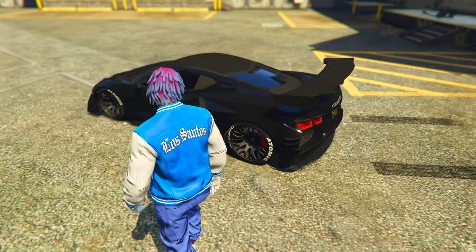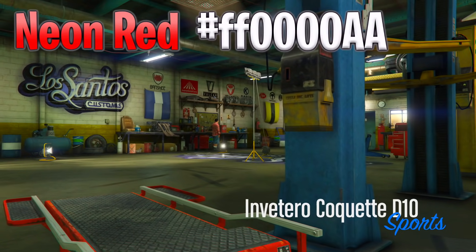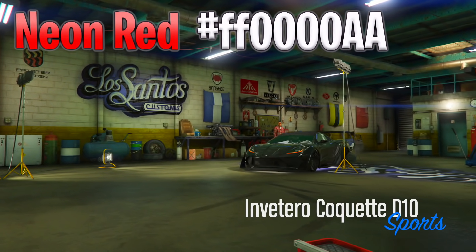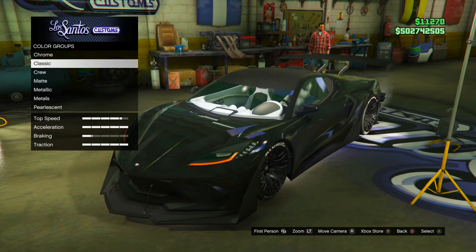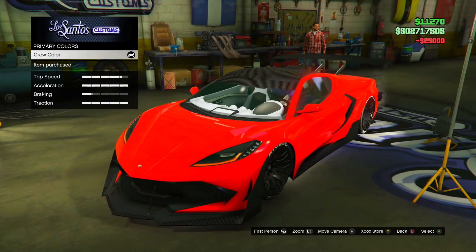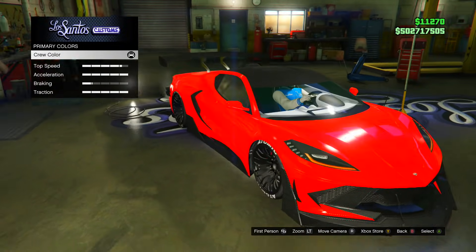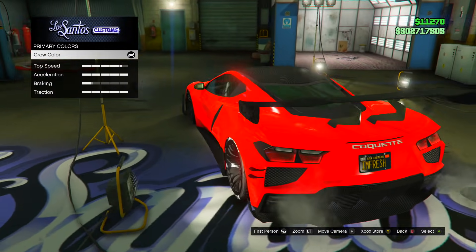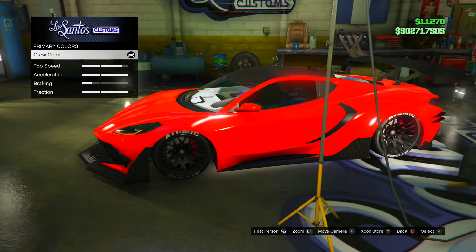Now let's get into the colors. The first crew color is gonna be a nice neon red. The code is right there at the top of your screen. Here is how the crew color is going to look — I've made a similar color before, but this is actually a way brighter version. It looks really clean, like a nice lipstick-type glowing red.